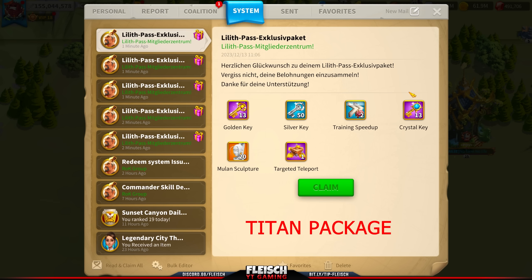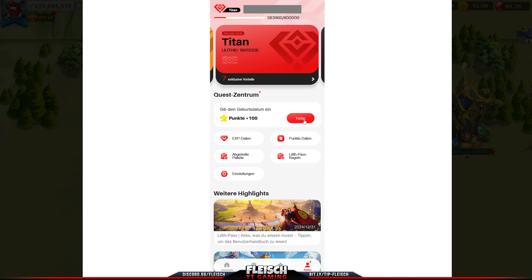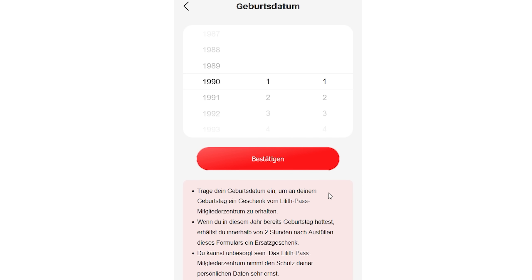We get 20 Mulan Sculptures. Most importantly, for receiving the gems you need to set your birth date, as shown here. I'm not sure you have to set the correct one, but I'll leave that up to you.